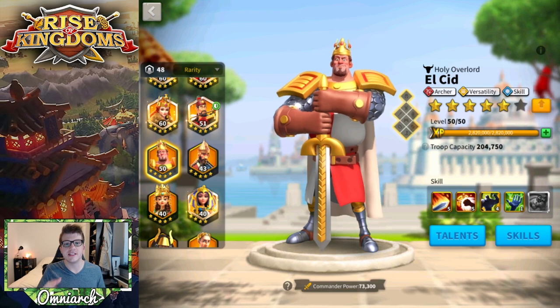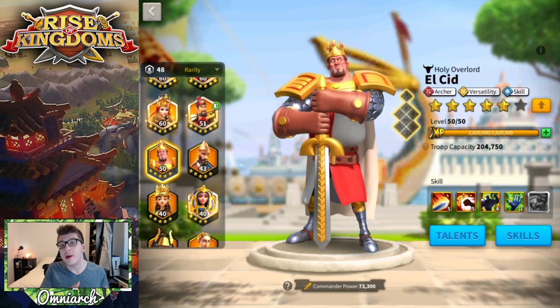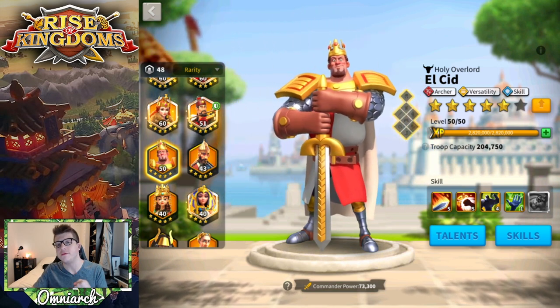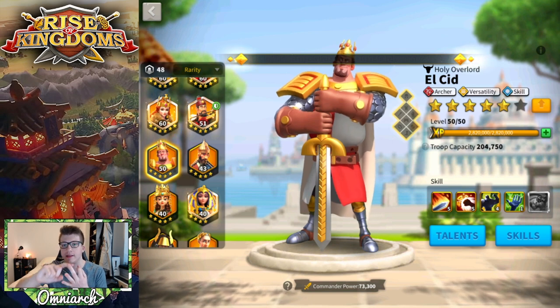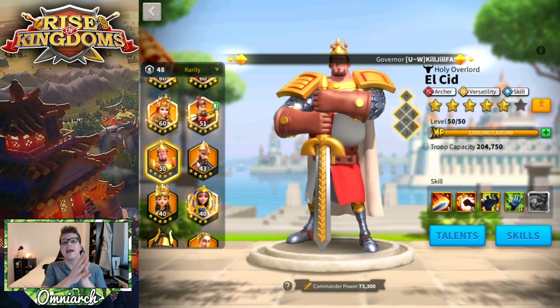Since this is the first video in my tier list series, I want to go through a couple of definitions so we're on the same page. Each commander is broken down into seven categories: open field fighting, rallying cities, rallying objectives, defending cities, defending objectives, canyon team performance, and barbs and forts.